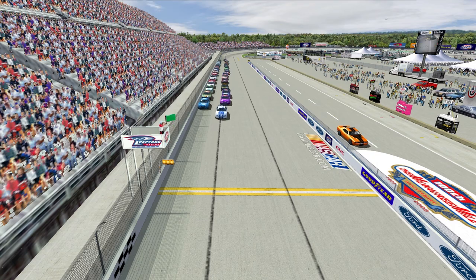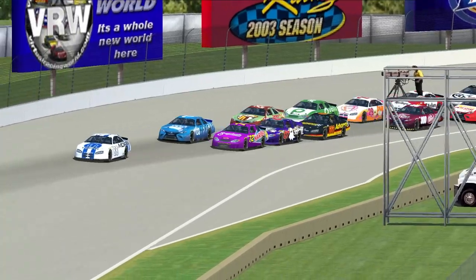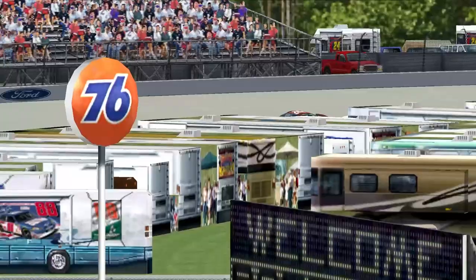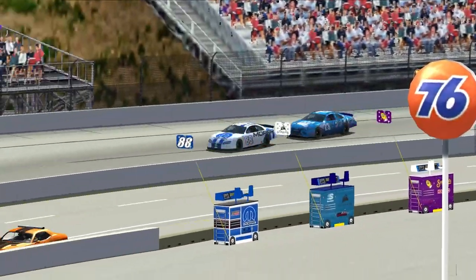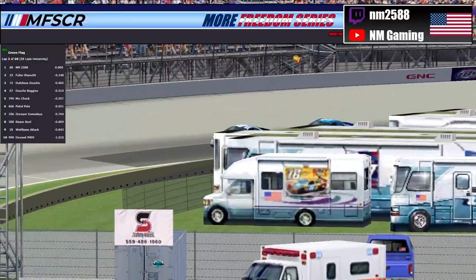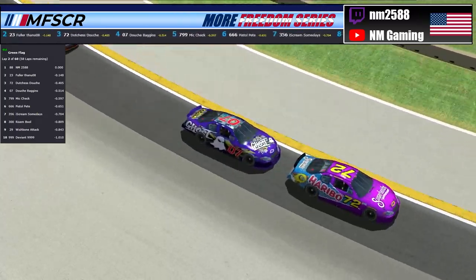The green flag is out and we are underway. Heading into turn one, NM already has a lead over second place — the 72 of Dutchess — with the 07 of Douche Baggins right behind her. The 23 of Fuller Than You makes the pass on the outside on Dutchess, sending her back to third. Lap one goes to the 88 of NM with the 23 right on his back bumper. Timing and scoring is up — NM still leads on lap two, followed closely by the 23 of Fuller Than You, racing single file now.